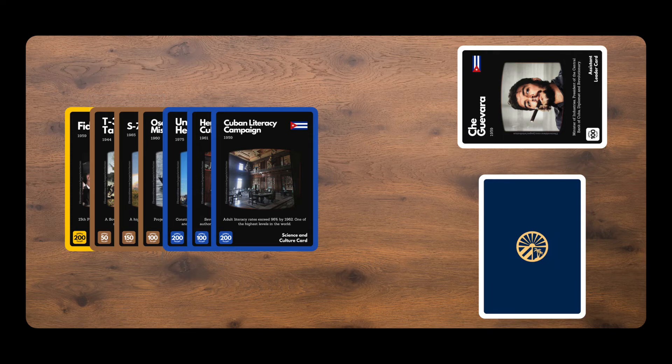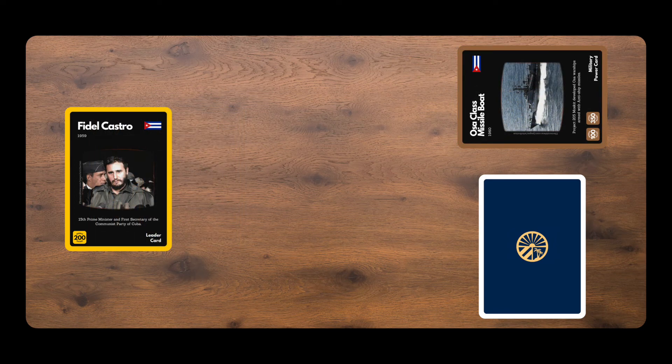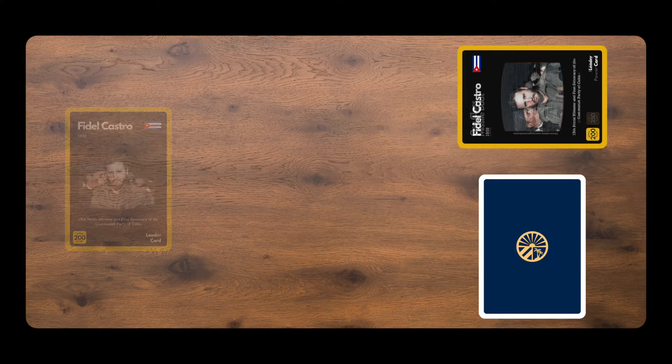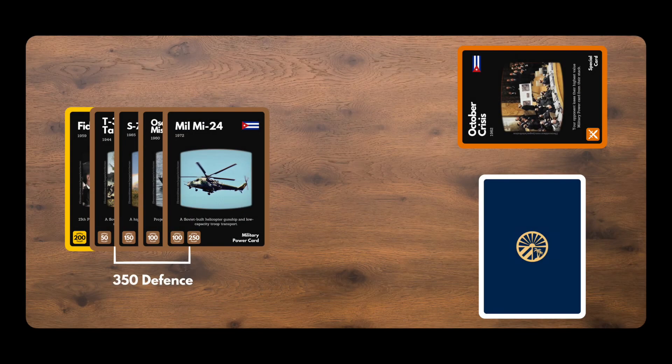An attacker would need to launch an attack of 500, and then 300, in order to expose the Cuban leader. Then another attack of 200 or more would knock Cuba out of the match. If you have more than 3 cards placed alongside each other in a stack, it is the 3 cards on the right that function as a block. The remaining cards on the left are treated as individual cards, unless they form another group of 3.